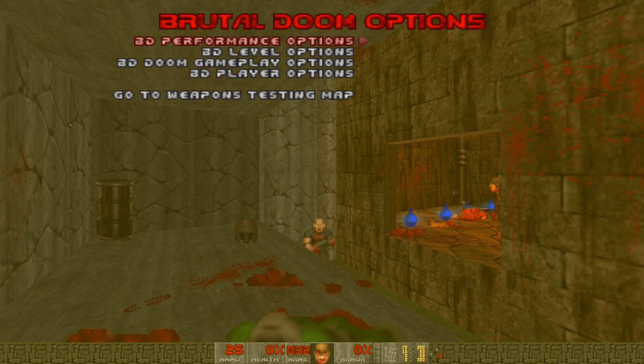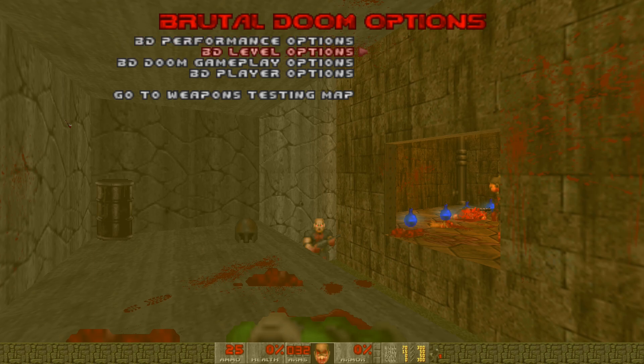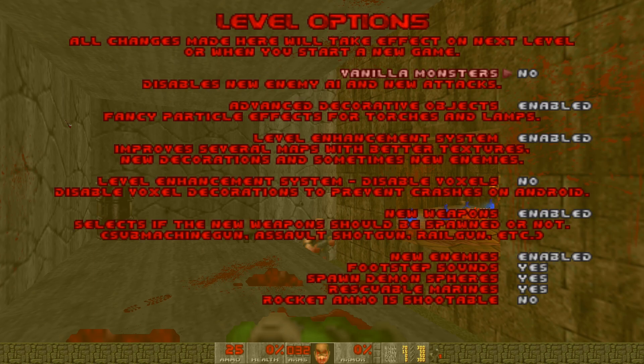Brutal Doom, as well as GZDoom, you'll find, have lots of menu options. And I've never, honestly, really fiddled around with them very much. Some things I have done: I have shifted the engine mode over from multiplayer over to single player, because that's how I play. I also like to have a crosshair, and so I've added their crosshair option to my game, because that's how I play.